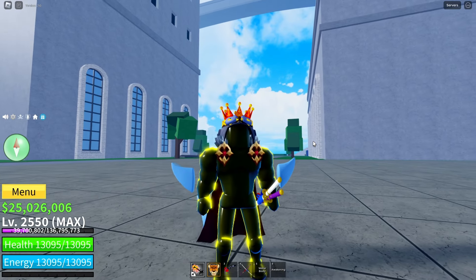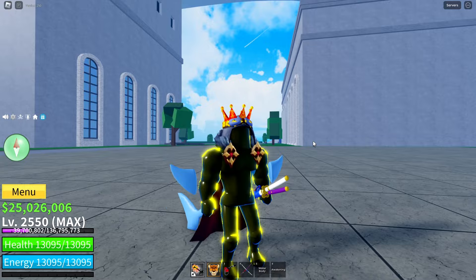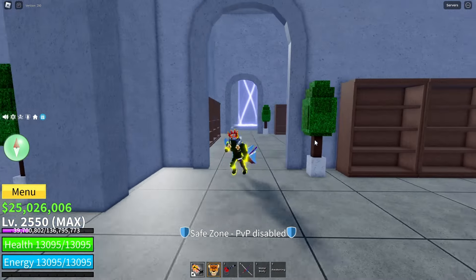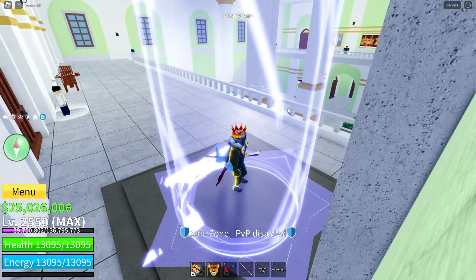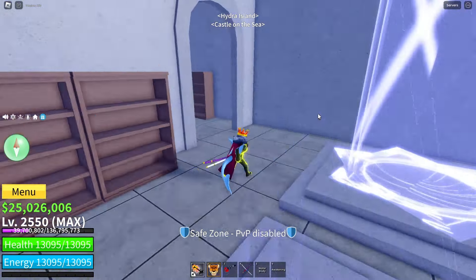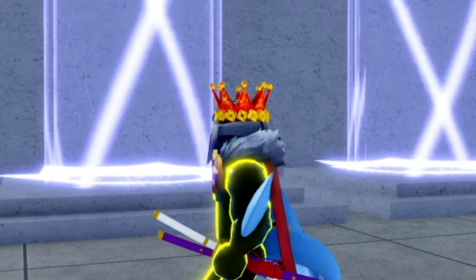Another thing to unlock is portals. You have portals available and you have to unlock them because it will make it super easy to move around islands. You can find these portals right here. You can get from Castle on the Sea — it's a mansion location where you can buy fruits or other things — or to the Hydra Island location. So you can move super fast around islands, which is super useful.